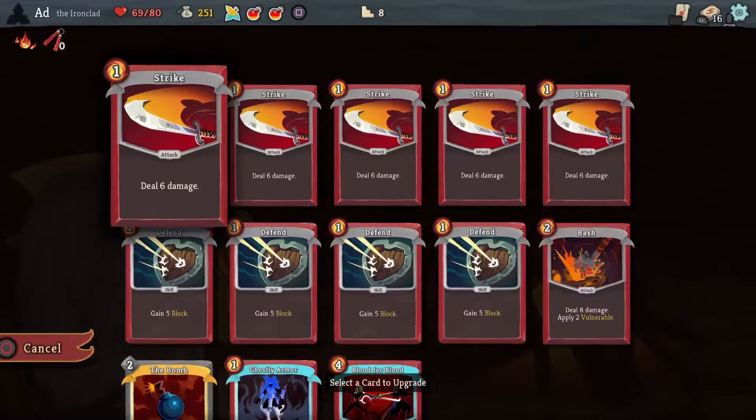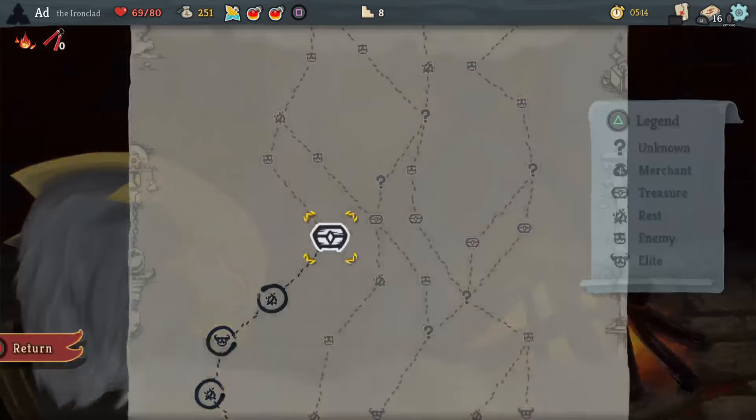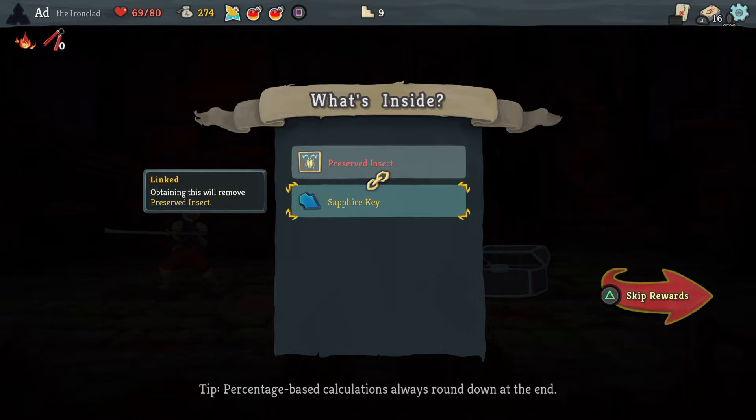Let's look at my upgrades — when have I got my next upgrade available? Pretty soon. I think this is going to be the one where I upgrade the bomb. And then we'll look at taking the ruby key for the next one. 23 gold. Preserved Insect — enemies in elite combat have 25% less HP. I'm going to save picking up the sapphire key for when I get a crap relic.